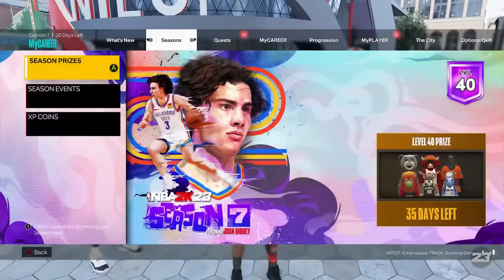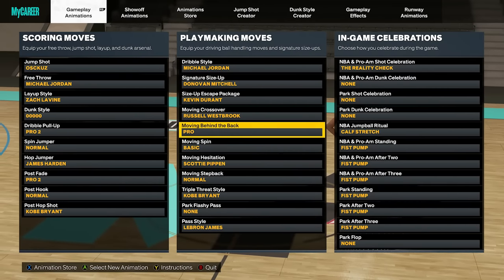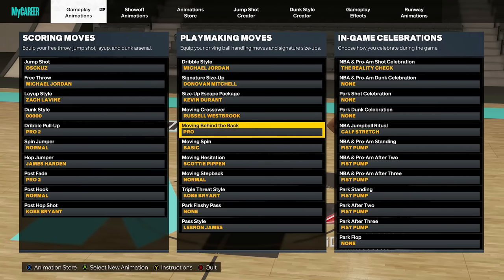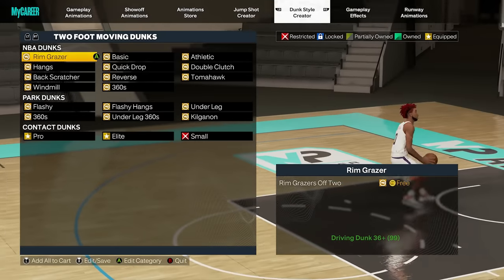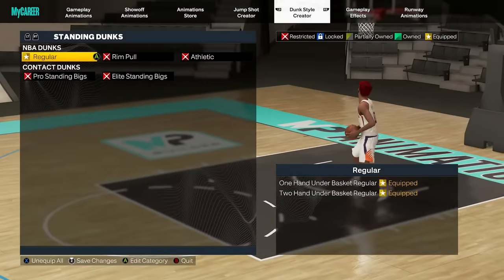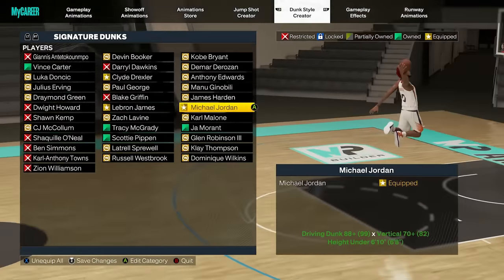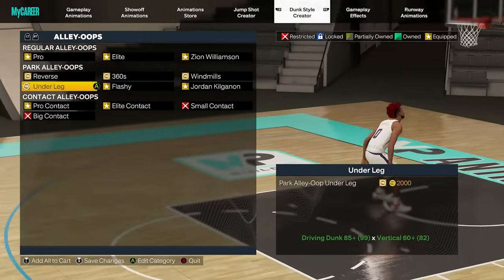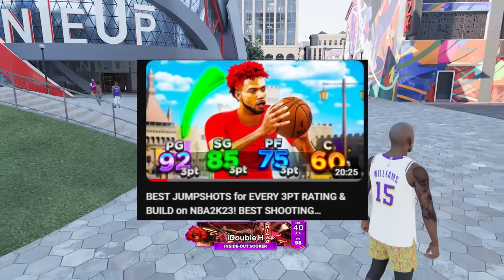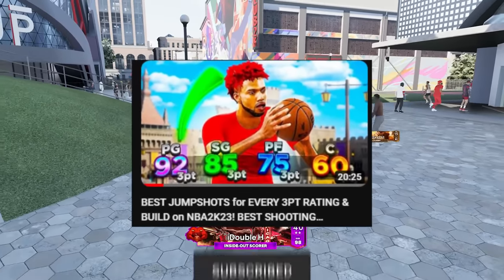Now I'll show all the animations I'm currently using on the build — my layup style, hop jumper, and playmaking moves. Here are all the dunks I have equipped: quick drops off one, elite and pro contact dunks, regular standing dunks. For signature dunks I only have Clyde Drexler, LeBron, and Michael Jordan equipped. For alley-oops: Zion Williamson, elite and pro contact, elite contact, flashy, and Jordan. Drop a like, subscribe if I helped you out — I'm out, peace.